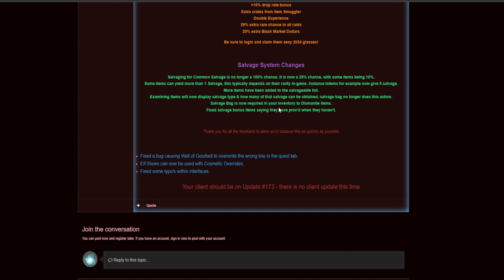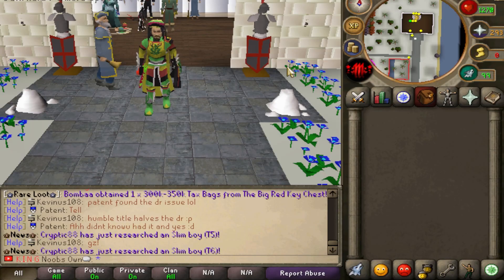Examining items will also display the salvage type you would get and how many of that salvage you'd be able to obtain. The salvage bag is now required in your inventory when you try to dismantle items.